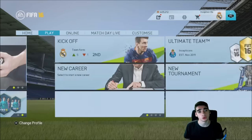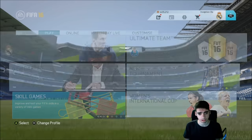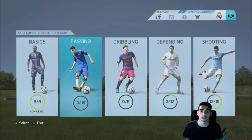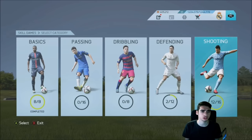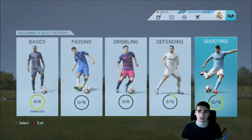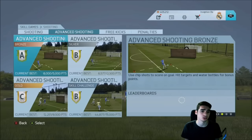The way you're going to want to do this is go to Play, then go to Skill Games. You'll basically have Basic, Defending, Shooting, and Goalies. Go to Shooting — it will be available to you after you do the Basics. Do the Basics; it's not really hard to do.